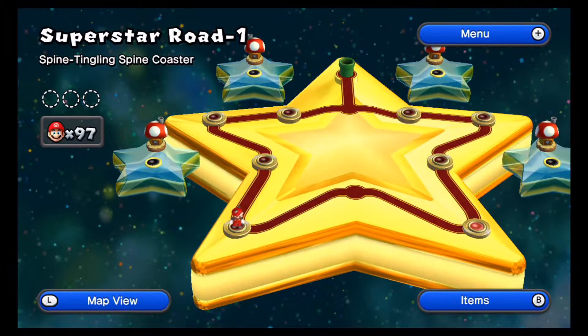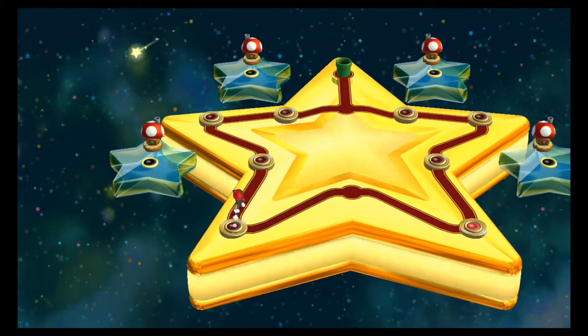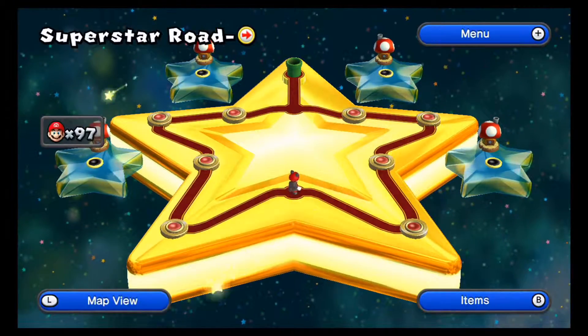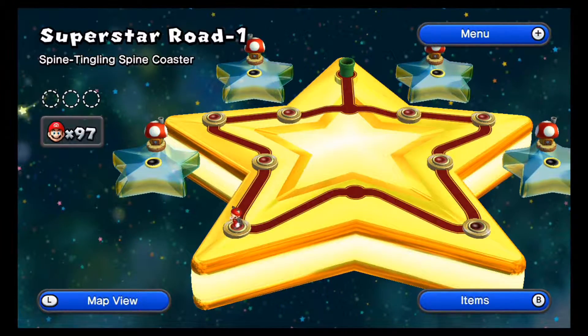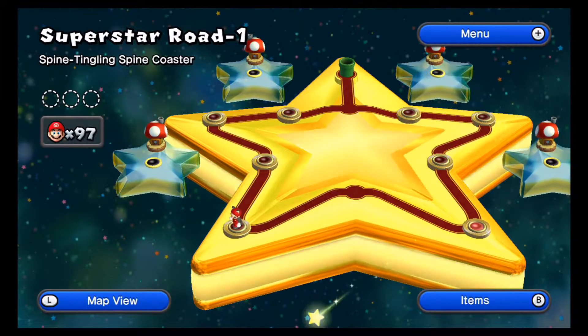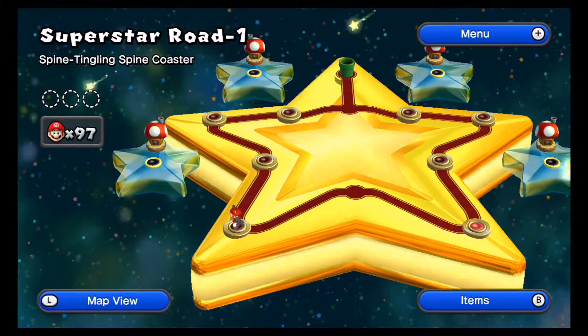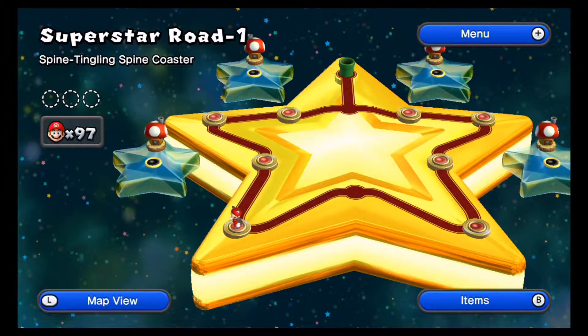Super Star Road is basically not a long world — it's shaped like a star. We have four item shops at our disposal this time around, as opposed to New Super Mario Bros. Wii's World 9 where to get Toad Houses you need to get one of the digit numbers by finishing a level while saving the Toad.